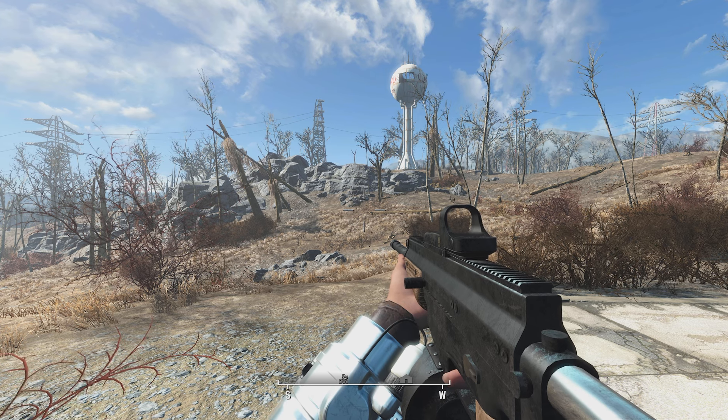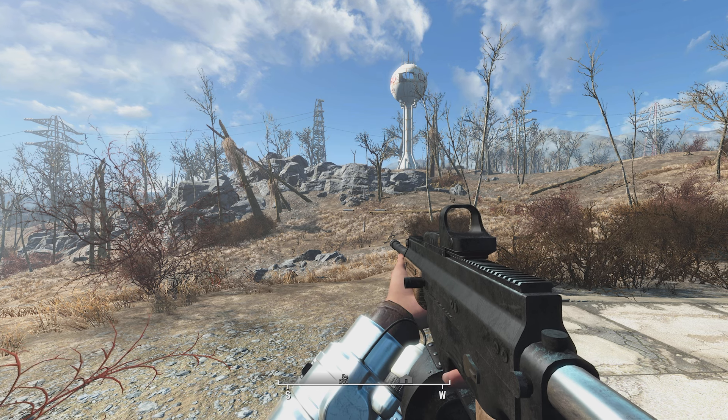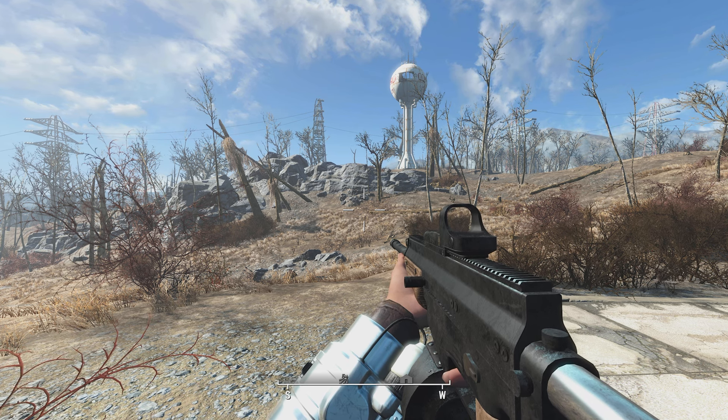Hey there everybody, Pop on Top here, welcome back. This is more Fallout 4 mods. In today's mod we got the weapon currently in my character's hands — this is the Objective Rifle, and in parentheses O-I-C-W. I don't know what that stands for, but this is the Objective Rifle. This is a very cool assault rifle type weapon added to Fallout 4.